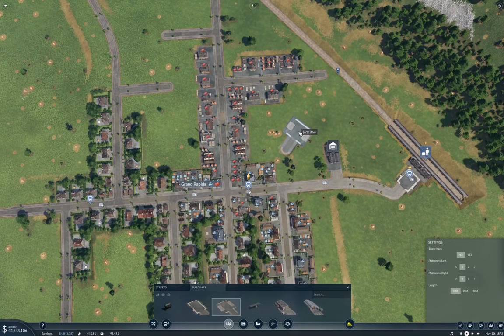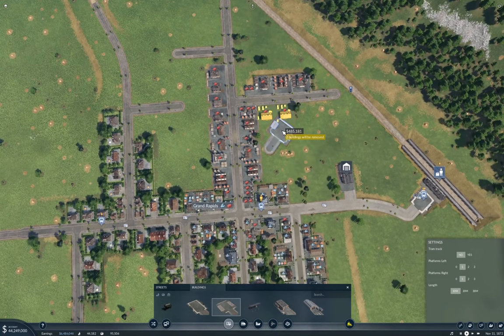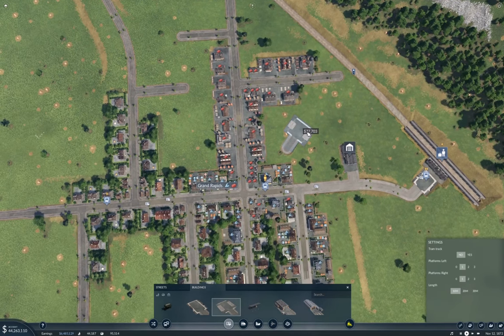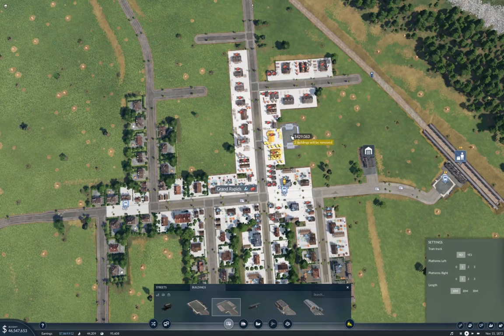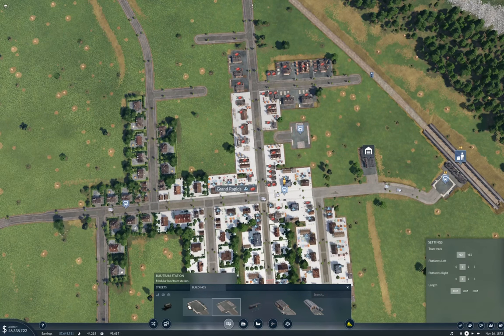First things first — buildings. Where are the Conmats wanted? They're wanted up here, all over here. This is the residential area. Well, let's bang in the station.